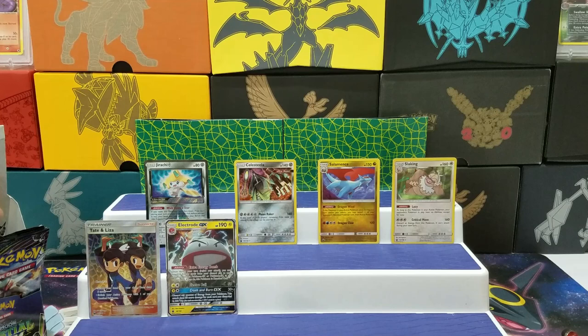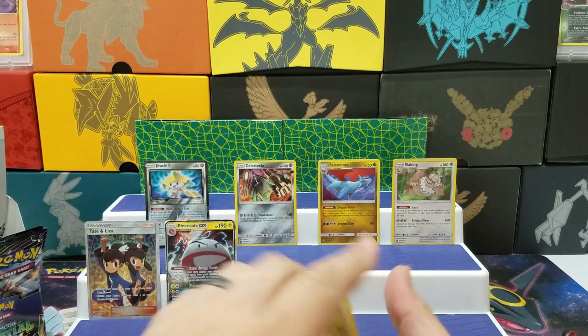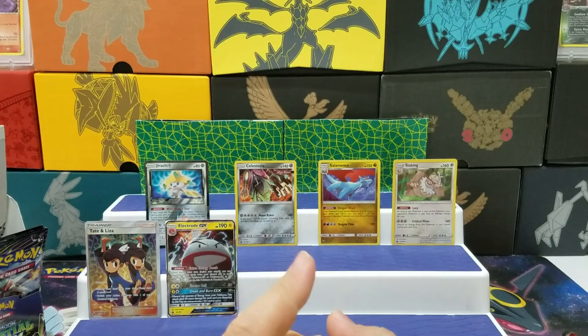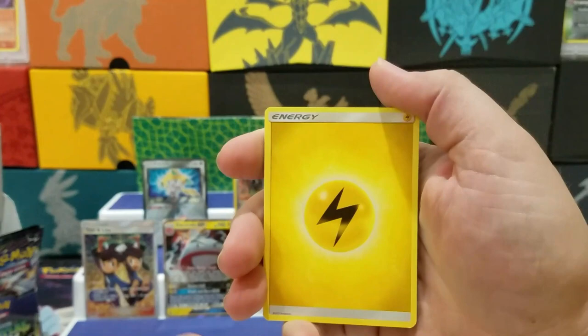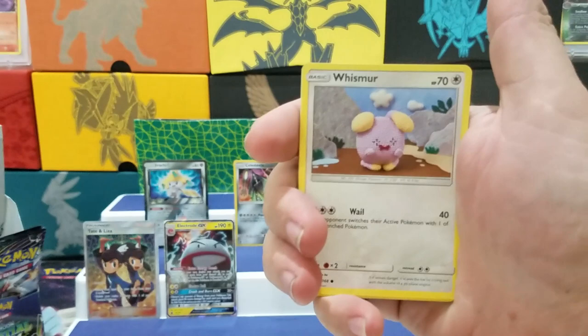So we've got an Electrode and a Tate & Liza so far. Got a green code. In the last video, somebody asked me if I could give them the code from the Elite Trainer Box. I'm like, no — because I just paid $40 for it. So I'm not going to give you the code for the whole box. I gave a free code for a booster pack — some people are just greedy. That's my personal opinion. Just watch the video and enjoy it.